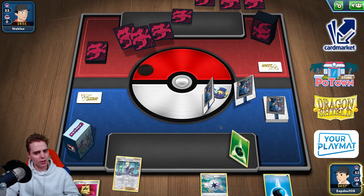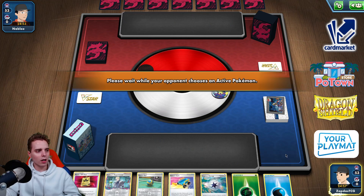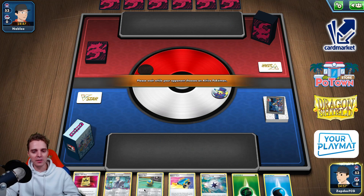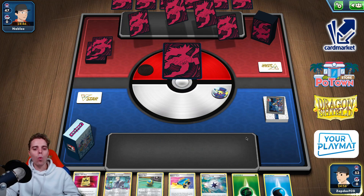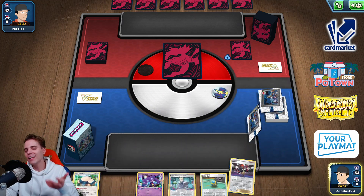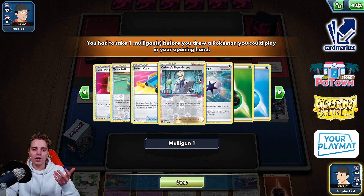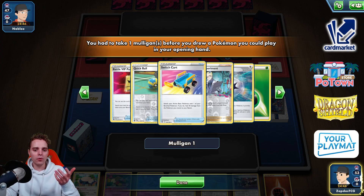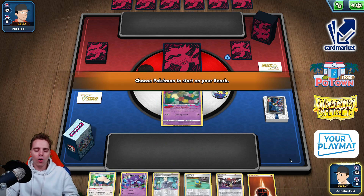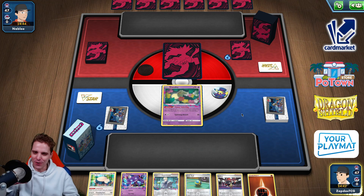We want to go first because we already have Comfey and want to use Flower Selecting as early as possible. This list runs four Quick Balls, unlike other Lost Zone boxes, so you can always find Radiant Greninja on turn one. The deck doesn't mind going first or second — going second you can use Colress's Experiment — but I generally prefer going first with Lost Zone boxes.